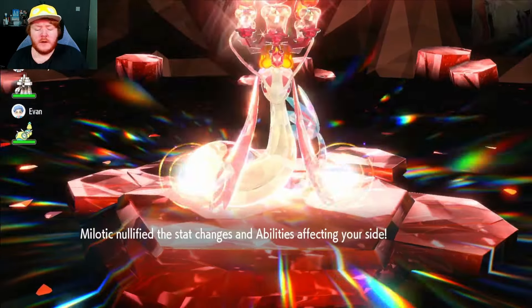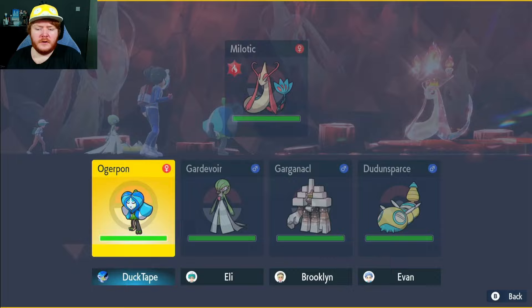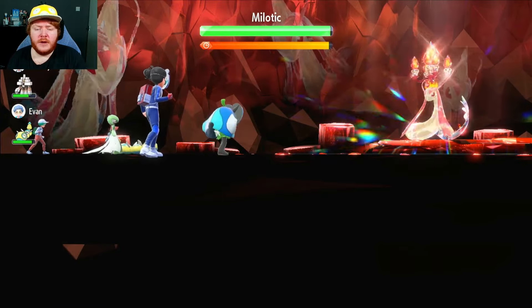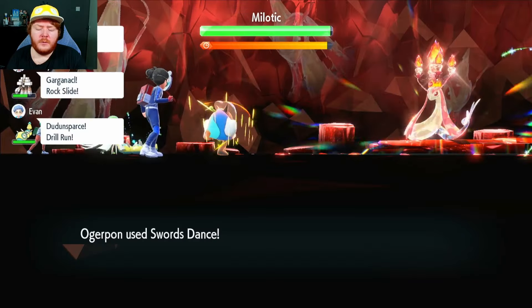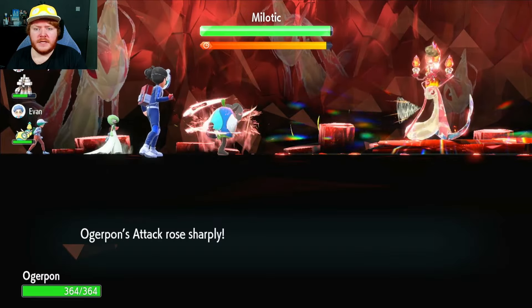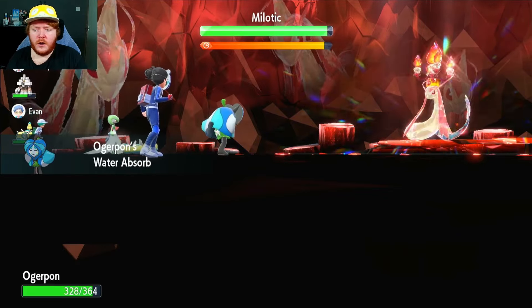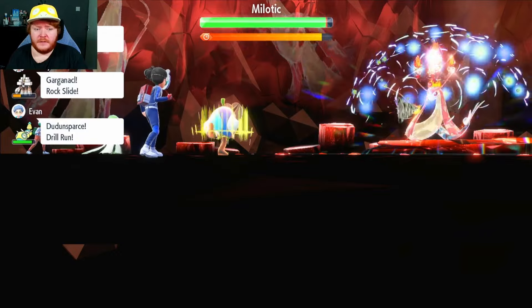So we have a six-star Fire type Milotic - we're just going to get straight into it. We get nullified turn zero, of course that's usual with Milotic. We're going to use Focus Energy so that we get that heightened crit for the rest of the raid. The Milotic is going to use Safeguard - fair enough. And now we're going to use Swords Dance, so we're on plus two Attack. This Milotic has Coil, so we're just going to go to plus six.